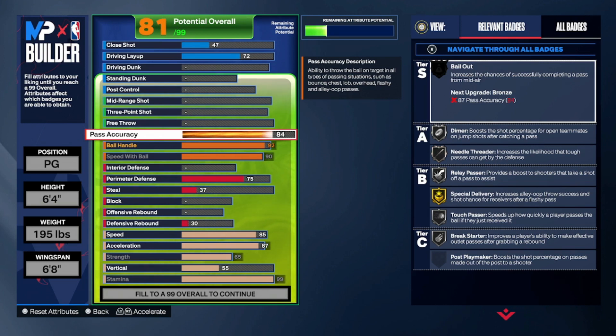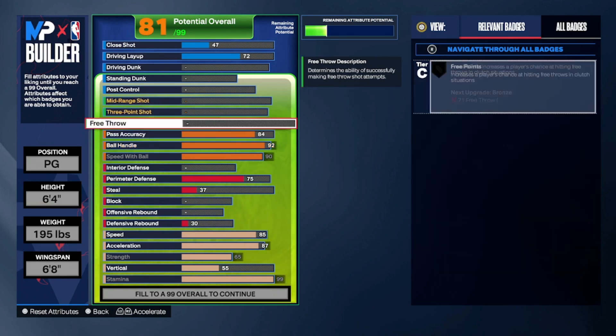You're probably thinking, why an 84? Because we gotta get Dimer, Needle Threader, Relay Passer, and Special Delivery. You wanna have all of that on your build. One mistake I see a lot of people make on their point guard builds — they just don't put enough pass accuracy into them. You can get away with a 77, but if you wanna be elite at passing, take that thing up to an 84.